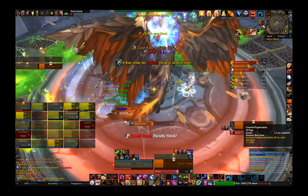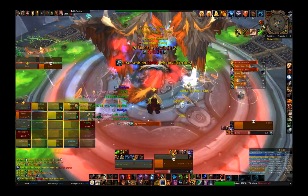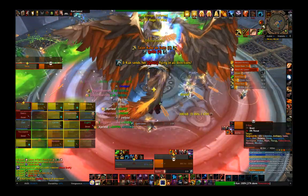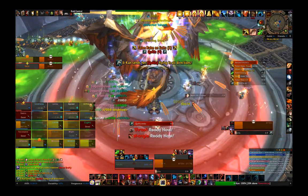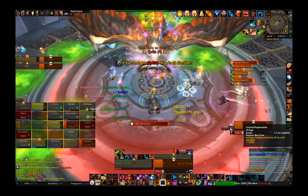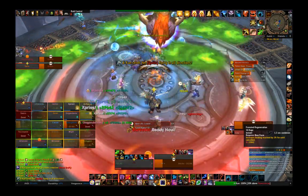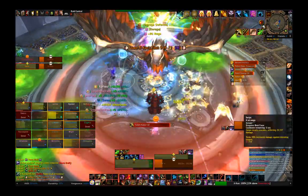Quills is a move that Jikun will cast about every minute. It does a good chunk of raid-wide damage, so healers are going to be scrambling to keep everyone up. Pop minor cooldowns at the very least here, or raid-wide cooldowns if you have them to help the healers out. It lasts quite a few seconds — I think like 10 or something like that — and you won't be taking any Talon hits, so you'll pretty much have it easy as a tank here.